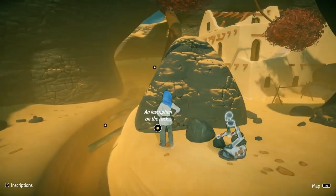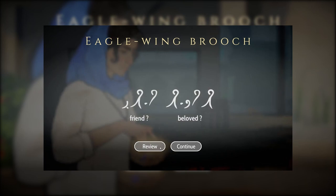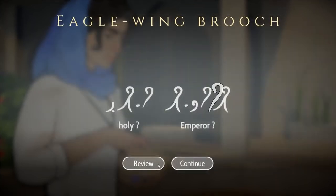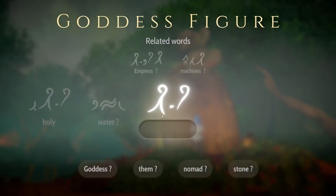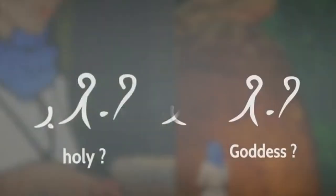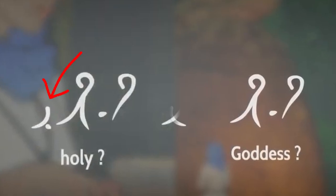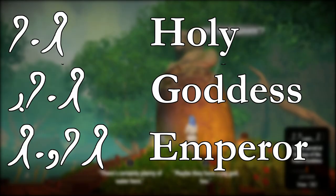The reason that players will be able to start learning the language and translating new words before the options appear on screen is the way that Ancient is constructed. In that first inscription that you see, you probably use contextual and grammatical clues to translate the words 'Holy' and 'Emperor,' although at this stage of the game it isn't unreasonable for you to have guessed otherwise. But looking closer at the words, you notice that both contain a symbol that looks like a hook, and another symbol that looks like the hook but with a supporting leg. Not too long later, you find a statue you know to be of a goddess, with another inscription and a similar-looking word — almost exactly the same as the word you translated as 'Holy,' but without the little shape at the beginning. Through context, you can guess that this new word translates to 'Goddess.' Goddess, Holy, and Emperor — three different words that all use the same two symbols.